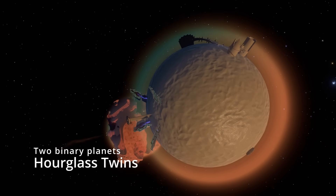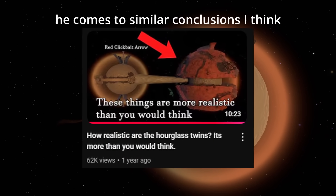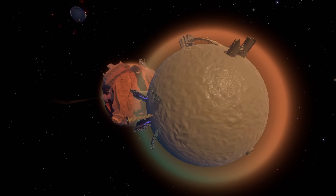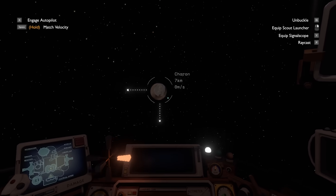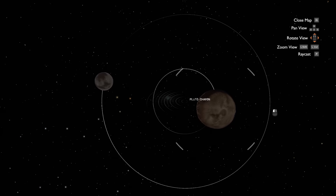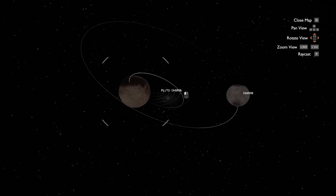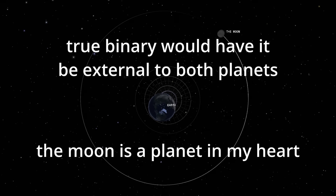Next up we have the Hourglass Twins. There's a video by Slormp where he discusses this, so I'll link that here. For my part, I'll say yes, binary planets exist — those being planets which orbit a common center of mass between the two of them. Pluto and its moon Charon are a good example in real life. The Earth-Moon system also orbits a barycenter, one that is almost 75% of the way to the surface of the Earth, so it's not quite a true binary, but it gets pretty close.